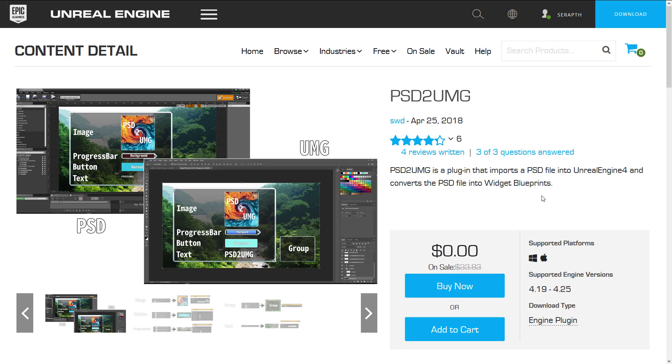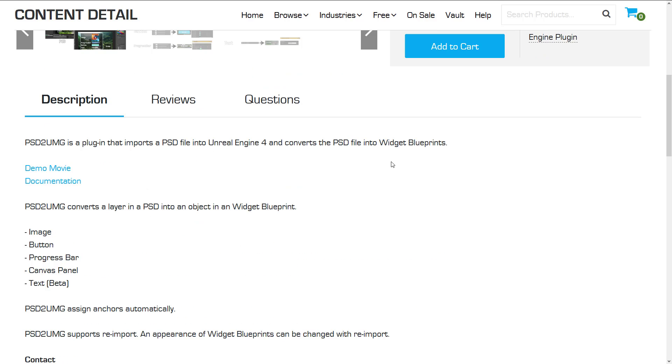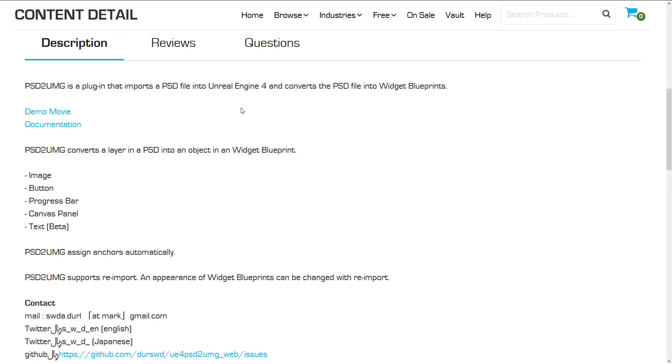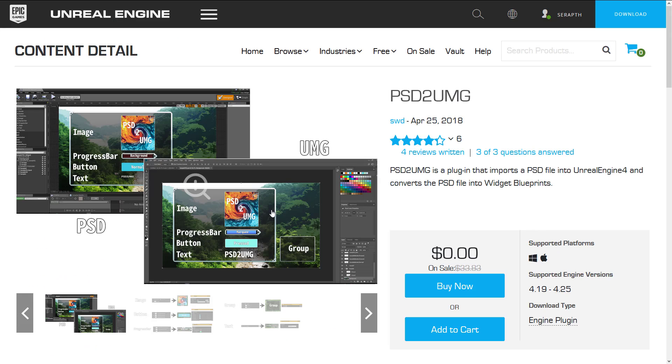Next up we've got the PSD to UMG plugin. UMG is the Unreal User Interface system; PSD is the Photoshop Document format. It's a plugin that converts a PSD into an Unreal Engine Widget Blueprint. So if you want to create a user interface, you can create it using Photoshop or other PSD-compatible document creation tools — which is probably most of them at this point — and have it convert into Blueprint widgets, including images, buttons, progress bars, canvas panels, and beta support for text. This is implemented as a C++ class that extends the functionality of Unreal Engine, so you can import PSD files from Adobe and have them generate UMG UIs.